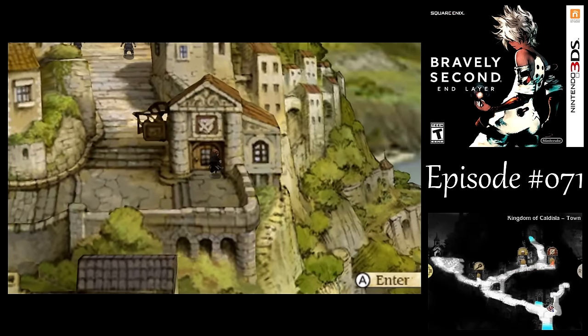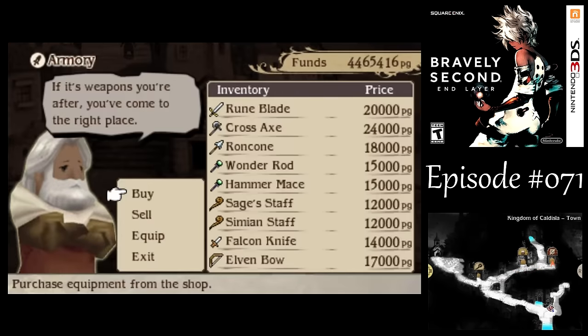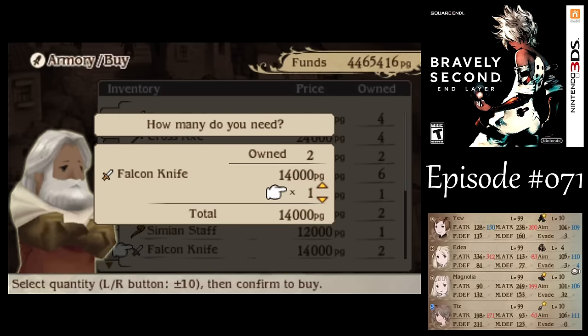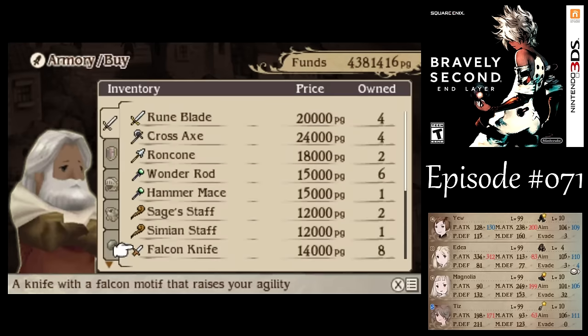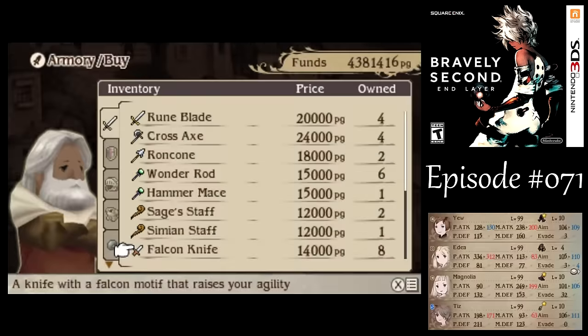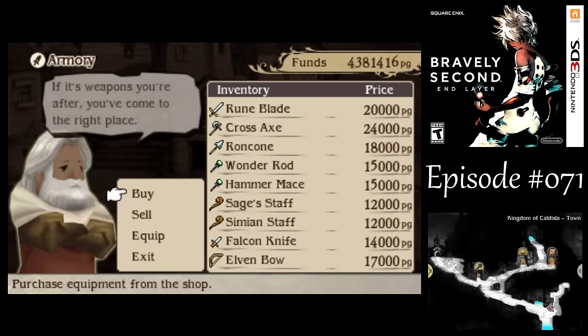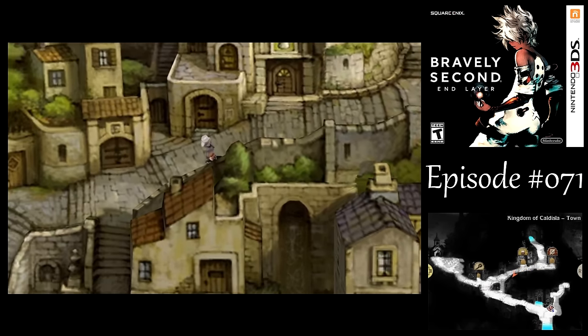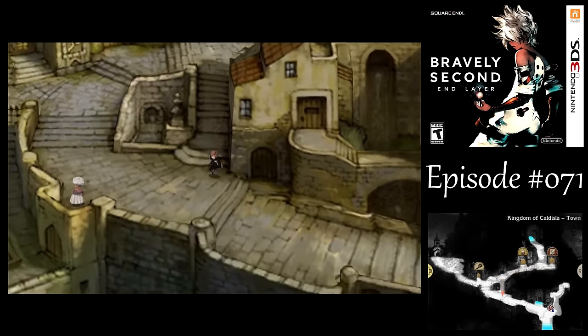Before heading out again, let's buy some more equipment here that I didn't last time. Most notably, the Falcon Knives. Those are obscenely good for the remainder of the game because of their speed boosting. Unlike the first game, there is no piece of headgear that boosts your agility, so with Triple Wield, this is the only way that you can do that. I definitely want to have a bunch of those — especially for Tiz.